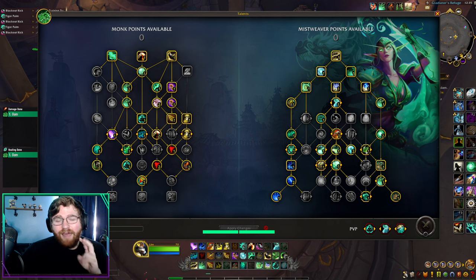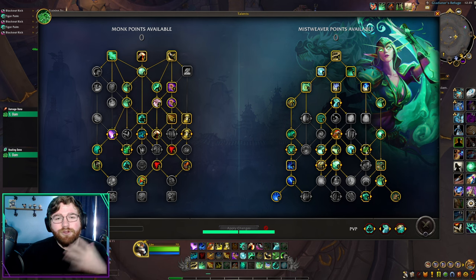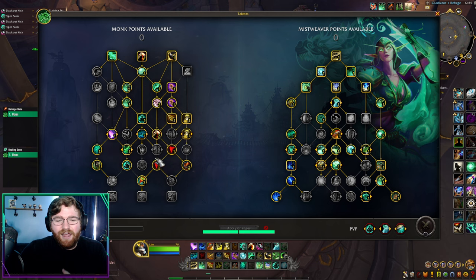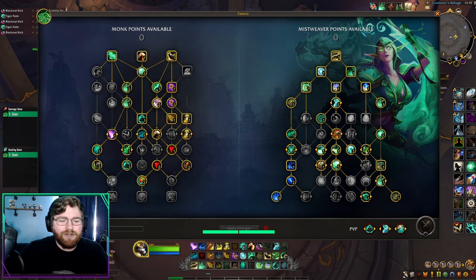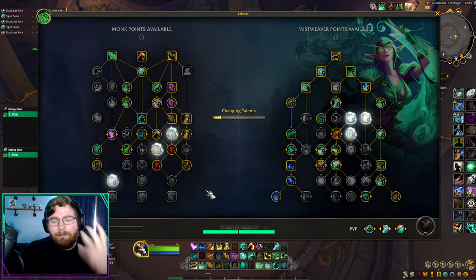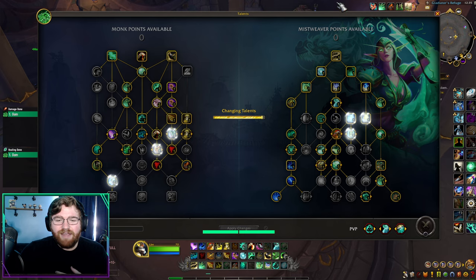I have two builds for you. They're going to be linked down in the description. This first one is a beginner's build — the one I recommend if you're just starting. It has more passive talents, you have only one defensive to worry about, and you don't have Zen Pulse or Healing Elixir. And then I have my main — your best Mythic Plus talent build — which does have those talents taken.